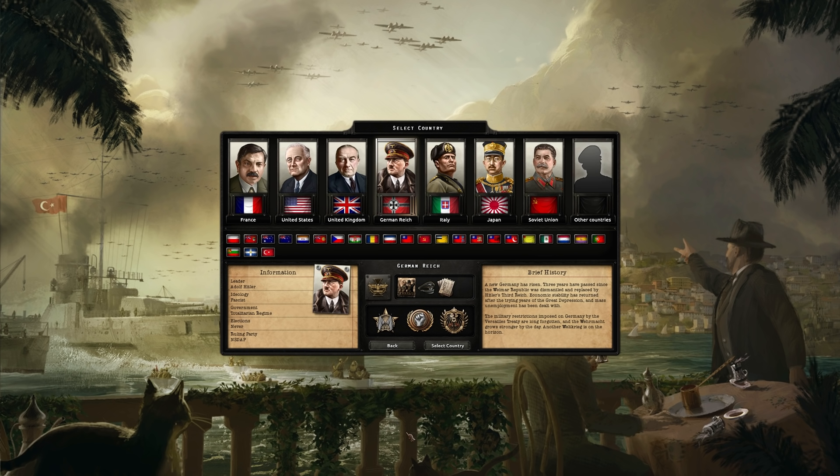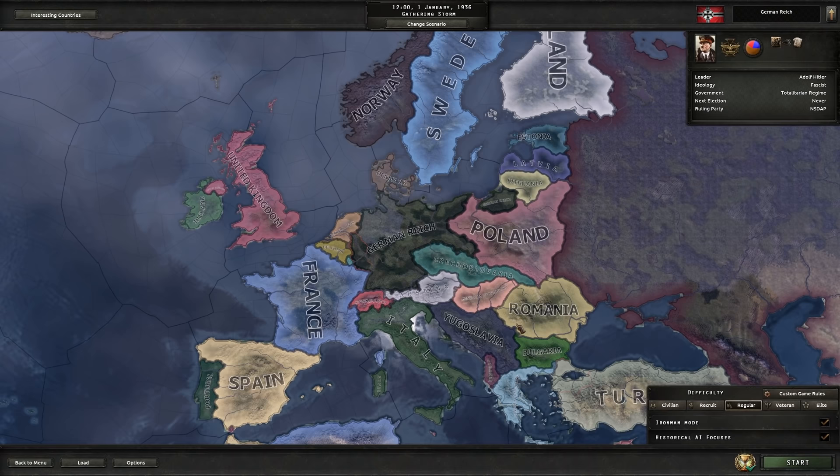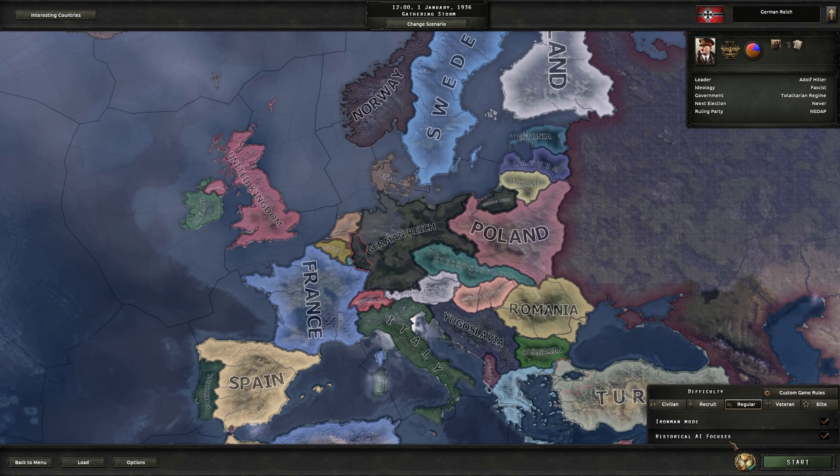I will be deviating from my usual approach to the game for this one. I've had a pretty rough week and I just want to take my frustration out on the game. To do that, I've lifted one of the restrictions I usually place on myself, meaning I am going to cheese the game mechanics a little bit — and by a little bit, I mean extensively. I'm not going to turn this into some sort of exploit channel, I just want to vent some frustration. So let's hop in: Germany, 1936, Iron Man mode on, and historical AI focuses on.